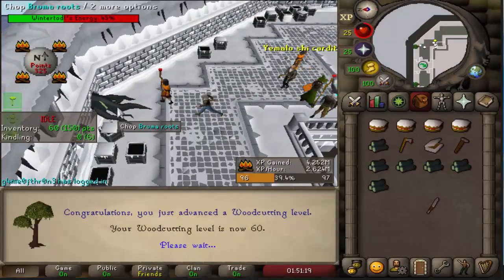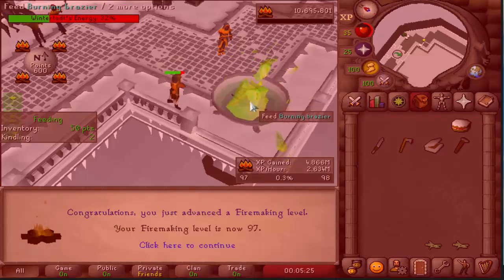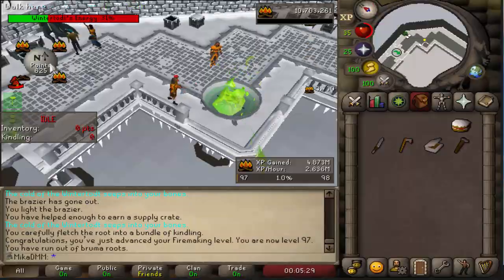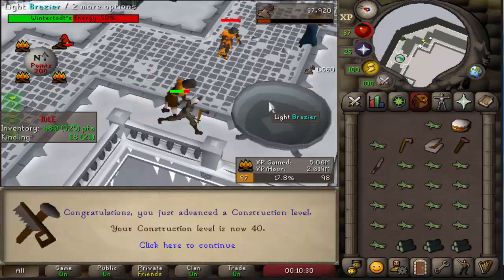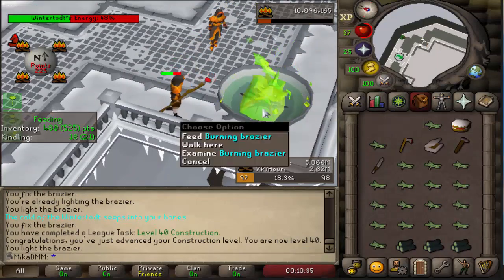Another 50 points for 60 Woodcutting coming through, very nice. 97 Firemaking, only 2 more levels to go, very nice. I'm trying to get 1k points this game, let's see if we can make it happen. My construction level is coming in — 40 Construction coming through, that's an extra 50 points once we claim the task.